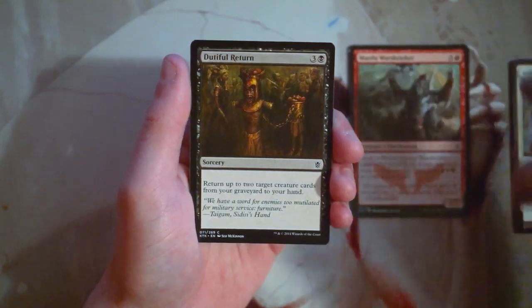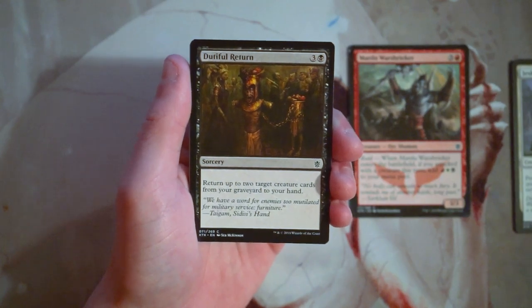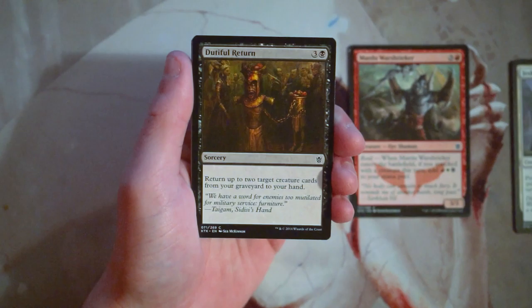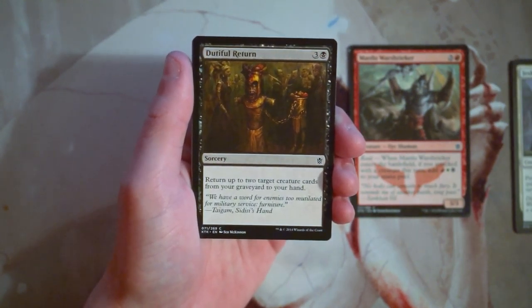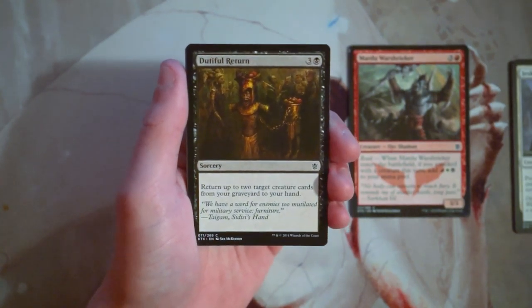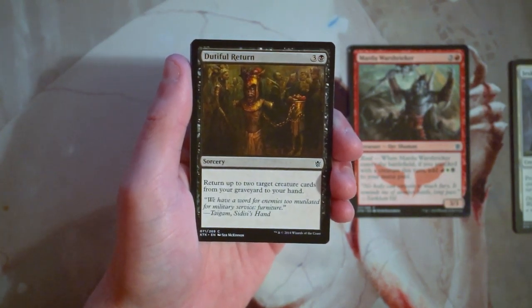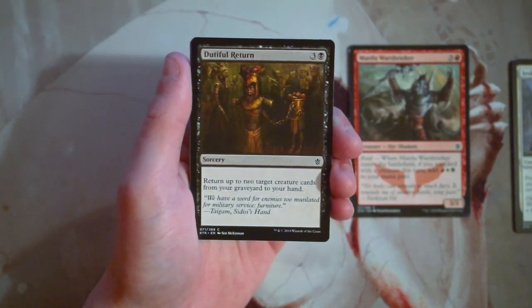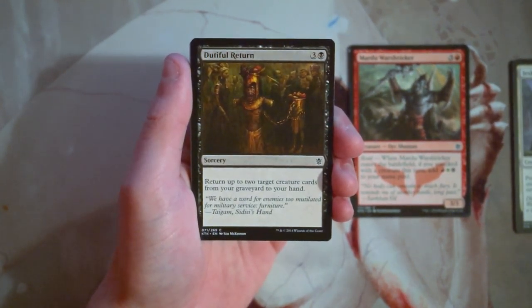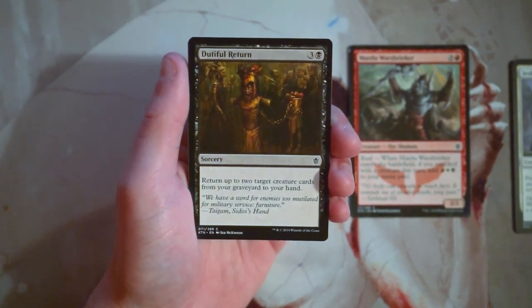Dutiful Return is a sorcery for three and a black — return up to two target creature cards from your graveyard to your hand. I don't mind effects like this; sometimes they can be really powerful, especially if your opponent has burned all their removal on your bigger creatures and you just bring them back to replay. I don't like having too many of these in a deck, but having one, especially if you hit turn four, might actually be really important. I like it, though not more than the War Streaker — it's a decent card if you're in a grindy black deck.